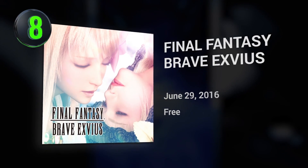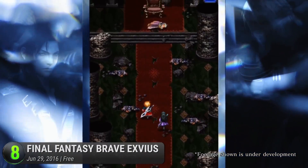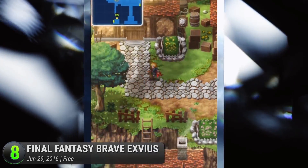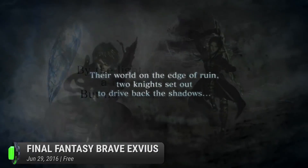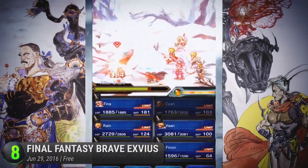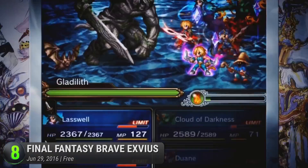Number 8 is Final Fantasy Brave Exvius. There are over hundreds of JRPGs on mobile right now, with Square Enix leading the pack with their Final Fantasy games. And while their classics still exist today, they've crafted a whole new FF experience created specifically to cater to the mobile masses, offering them a premium free-to-play RPG with some gacha elements. Unlock your favorite characters from the series and fight against the creatures of their world in trademark Final Fantasy style. Developed by Alim, it also shares many elements with their successful title, Brave Frontier.